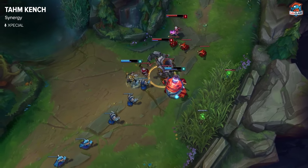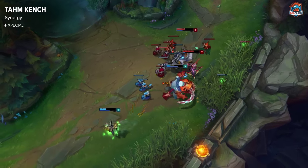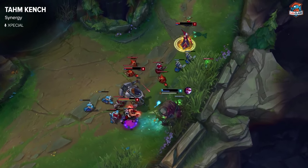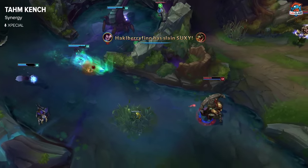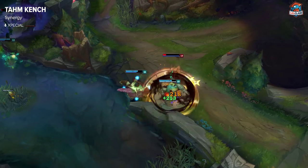Tahm Kench isn't too strong of a laner, but because he can provide some peel, he's actually pretty good with champions that need to kite back. Kog'Maw, for example, who typically doesn't have an escape — Tahm Kench can provide one. It's very similar to Thresh, but slightly different. And if you're talking about teamfights, champions like Swain or Kennan can really benefit from being in the center of the enemy team, or even being eaten and still having their ultimate go off.